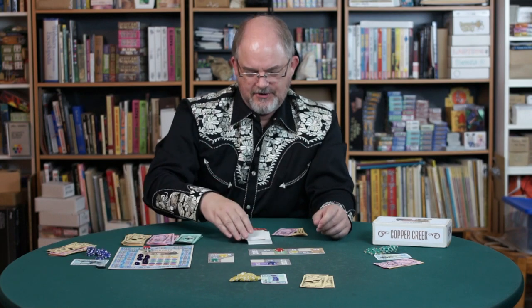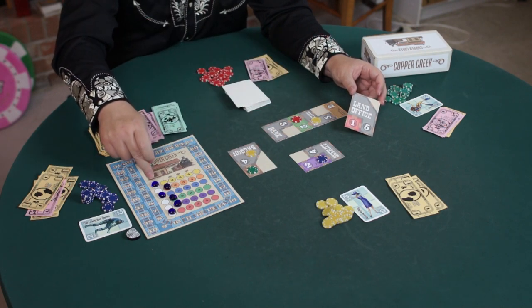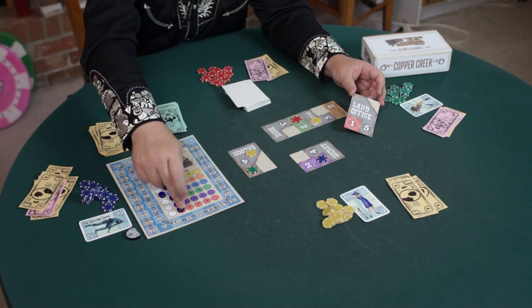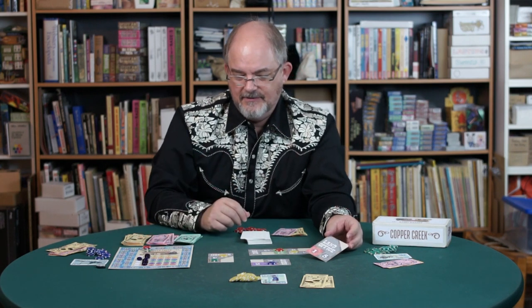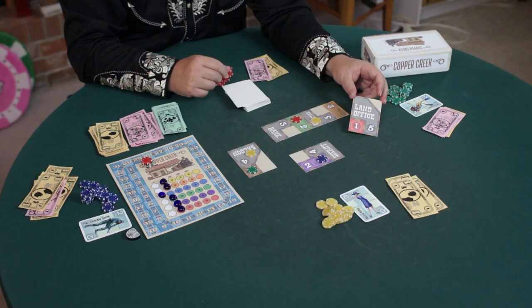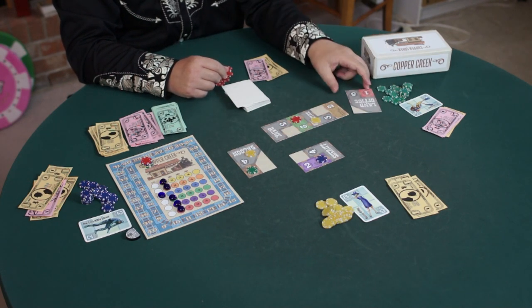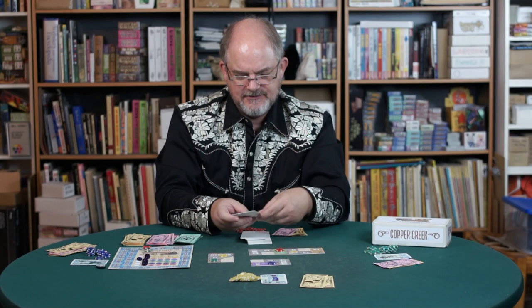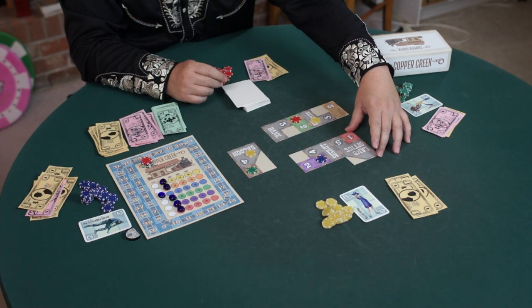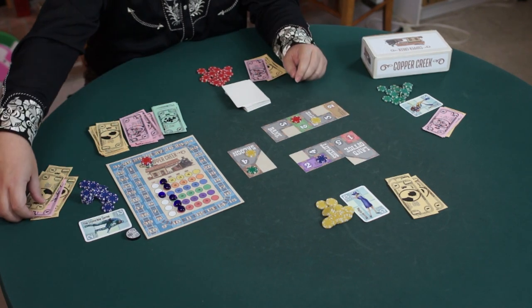It's the Invincible Sarno's turn and the card he draws is the land office. I forgot to advance the calendar when we drew Wilson's Exotic Oils — I should have moved that yellow token forward. Now we've drawn the red card, so that red token moves forward. We now have every color except blue. Sarno needs to play the land office somewhere it connects to one of the streets. If he connects the land office to the sheriff, he shuts off two of its doors, making it cheaper. One, two, three, four, five open doors — Sarno can buy it for five.